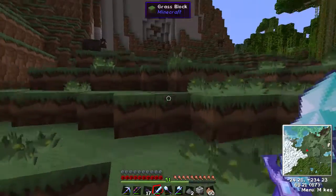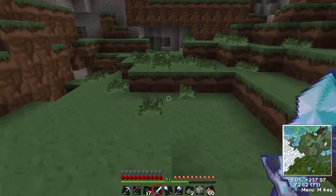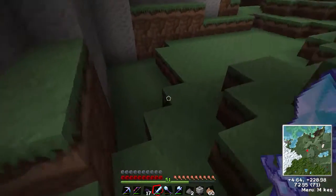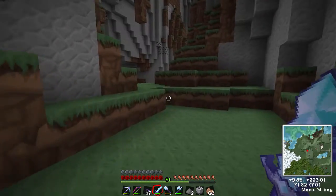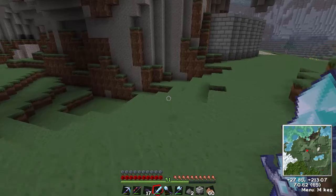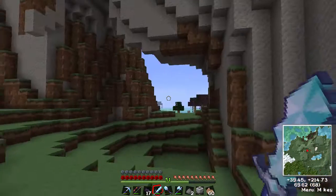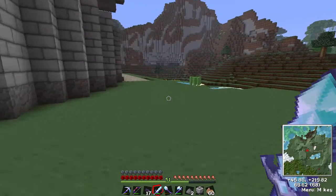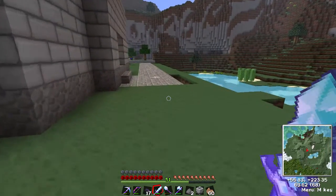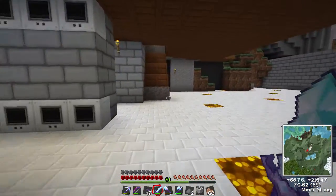I have nine pearls — I'm going to save some of those for finding an end fortress. I know roughly where one is because I've been playing this map on a separate world before. It's roughly a thousand blocks over in that direction, and I'll go in there later in the game. I need to make an ender farm in there to get some mob essence because we need mob essence to do some stuff.